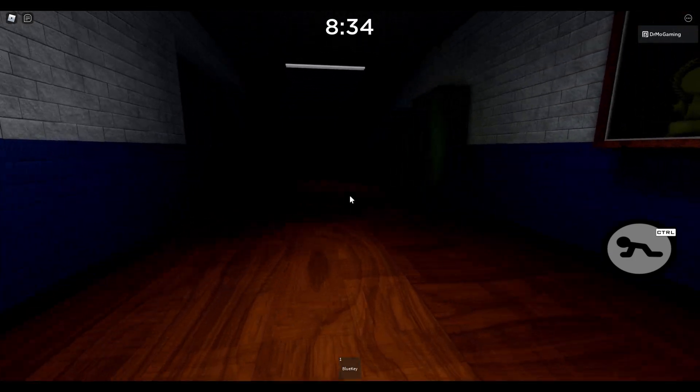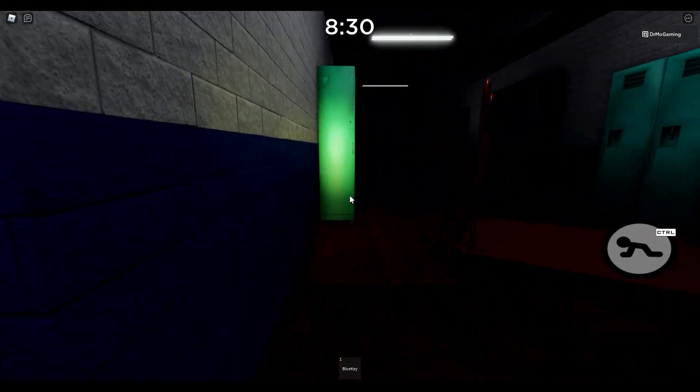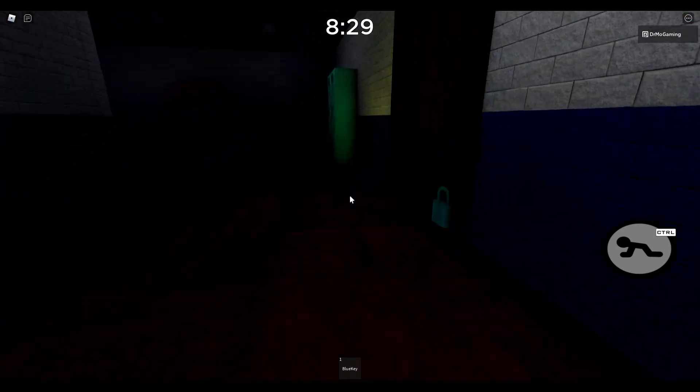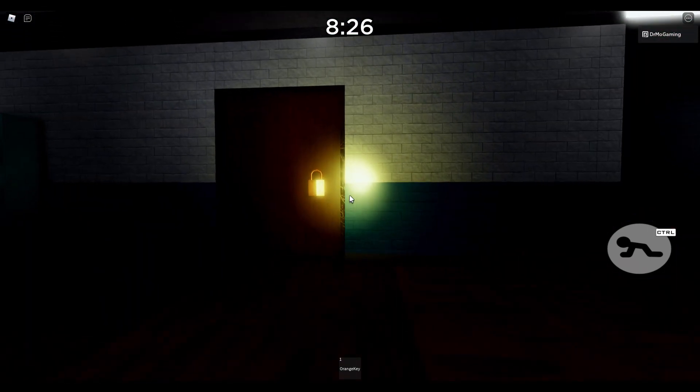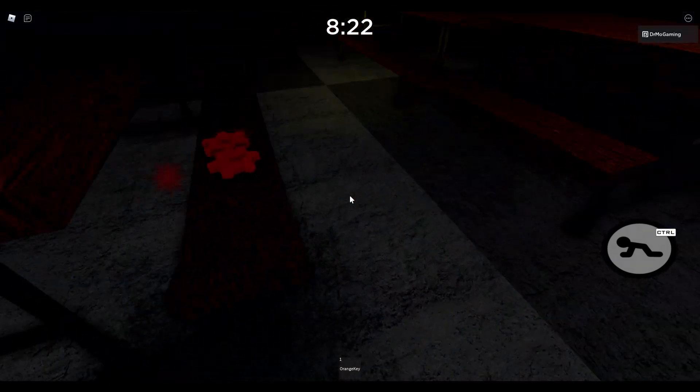We are going to the blue room. We're going to walk into the blue room and open it up. There is an orange key - we're going to grab the orange key, go into the kitchen. This is where they eat - maybe it's a cafeteria.